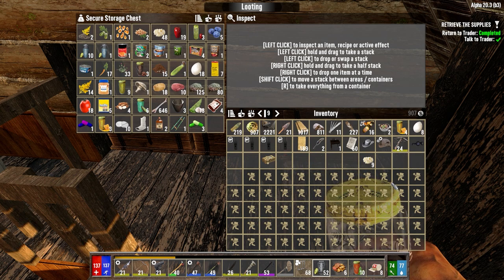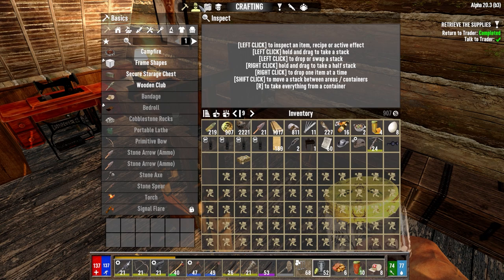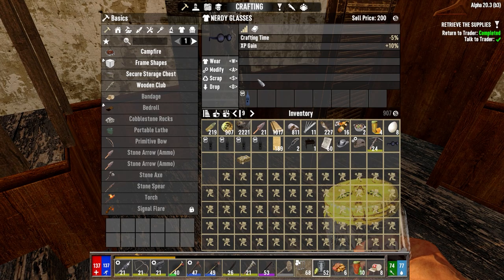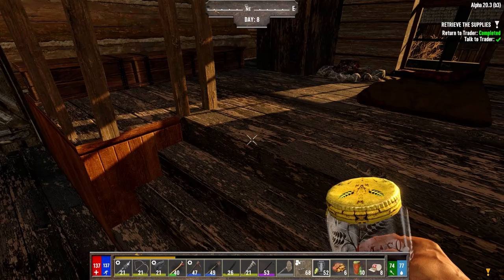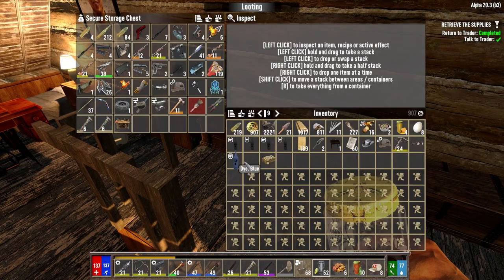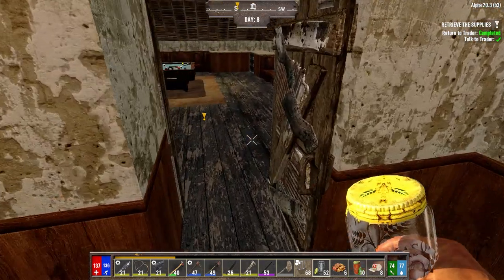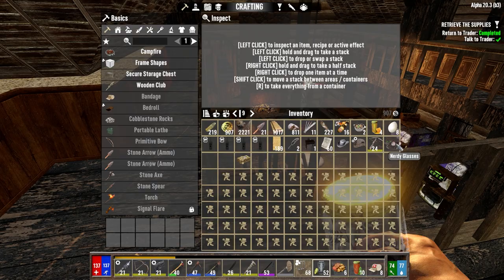We need eight eggs; the five can stay. Nerdy glasses — are we wearing nerdy glasses? I think we are, yeah. So we can just sell those. Actually, let's take the blue dye out of that. I was selling the dyes before but now we're going to start hanging on to them, just for making dye. Let's just go — we don't need to sell that to Hugh. We can sell it to Jen when we get down there.